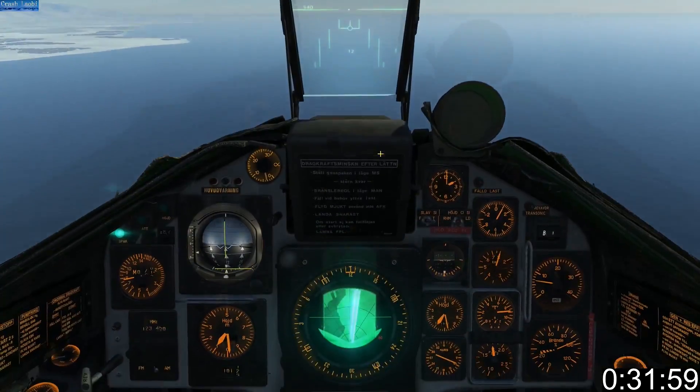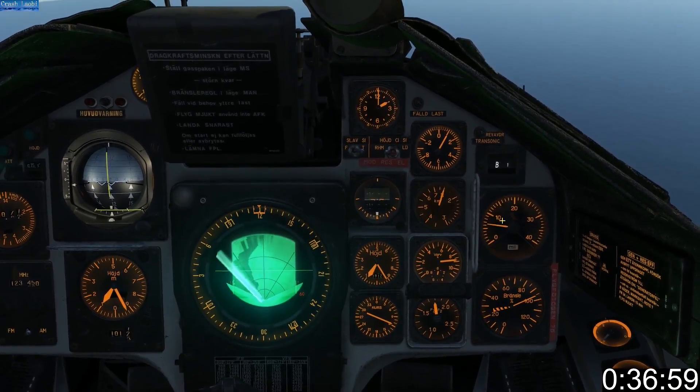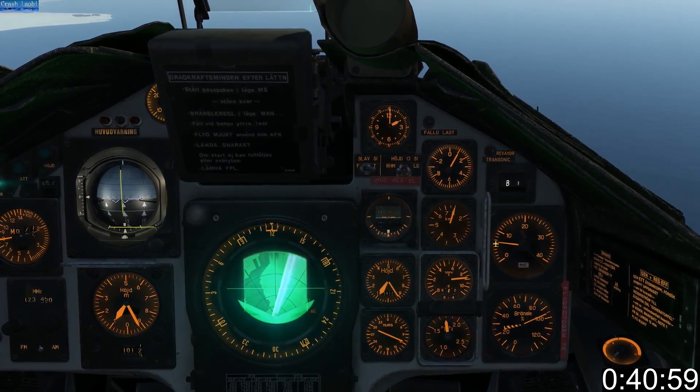Take off and line up with the first waypoint. Now's a good time to explain the distance scale — it displays Swedish miles and kilometers. A Swedish mile equals 10 kilometers, so the distance shown here is actually 70 kilometers.